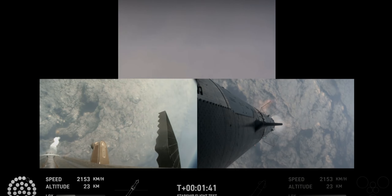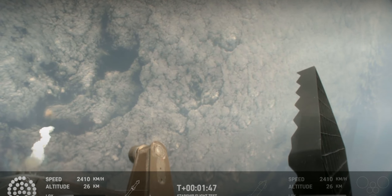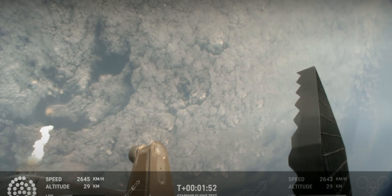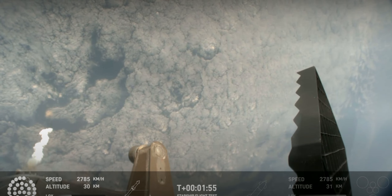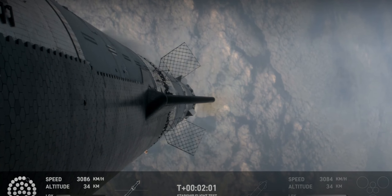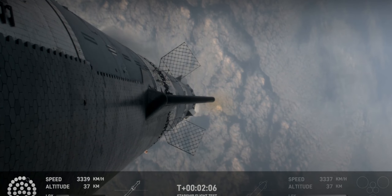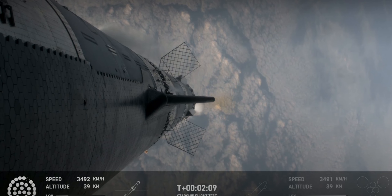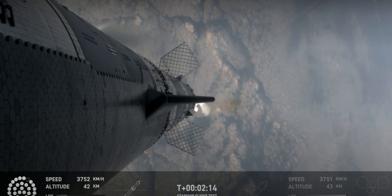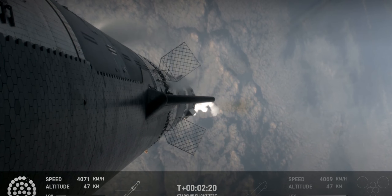Once we get the hot staging, a lot of things happen simultaneously. We're going to light the engines on the ship, starting with the RVACs first, then the three center sea level engines before we're separated. All of that exhaust gets plumed out the side of the hot stage, and then the ship will separate itself. All but the three center engines on the booster are going to shut down, so the booster never stops its thrust while we go through this hot stage maneuver. After that, the booster will do its flip, start heading back, and then the ship will be on its own power on its way to space. That should be coming up in just about 30 seconds from now.